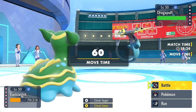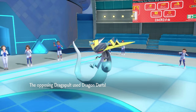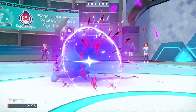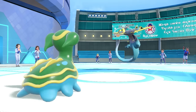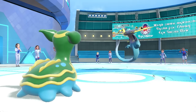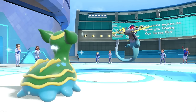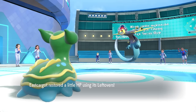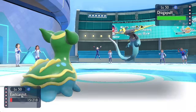Mixed attacking Dragapult can hit you on both sides and just be annoying. At least it's looking like I can take one more. I decide to go for the Spikes, because I really want to prioritize getting up the hazards and try to punish some switching, but more importantly whittle things down, break potential Focus Sashes, and try to open the game for the sweepers in the back.